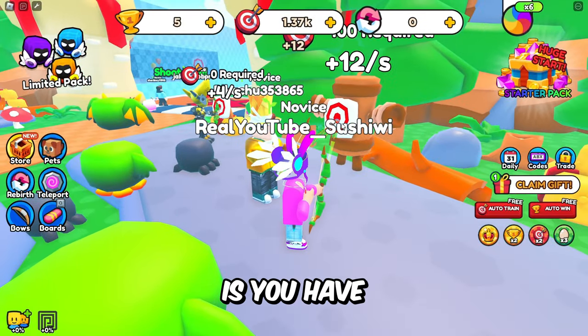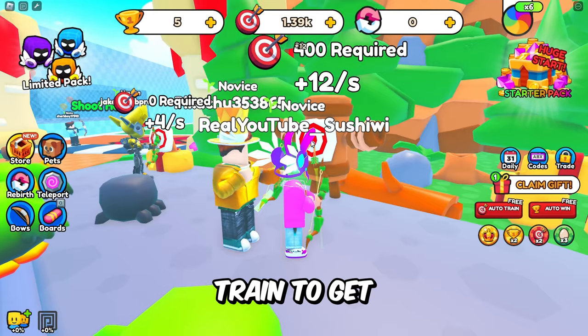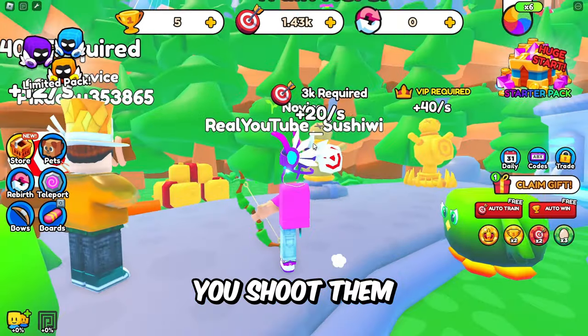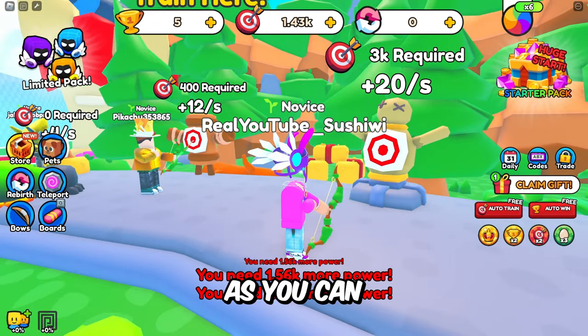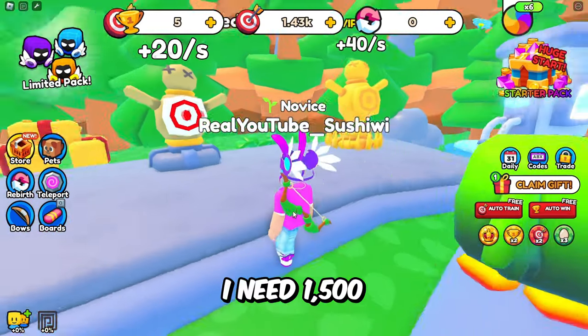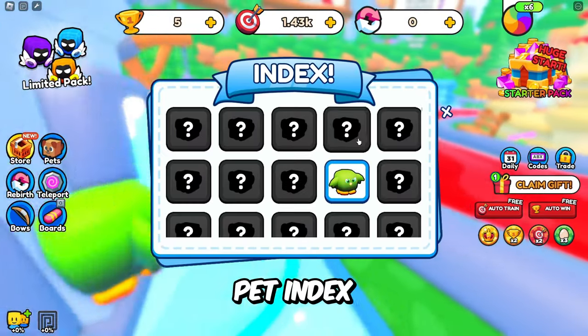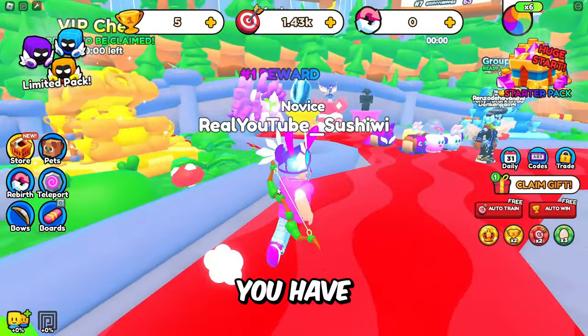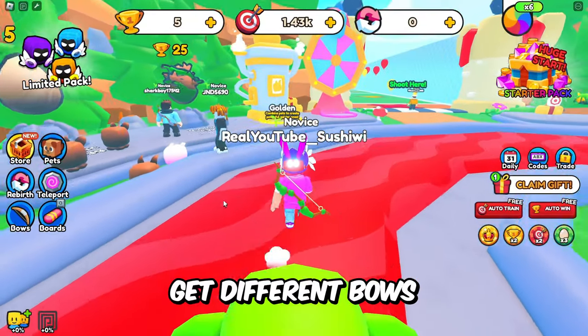The main goal of the game is you have a bow and basically you walk up to these targets and you can train to get more power as you shoot them. As you get certain amounts of power you can train at different ones — I need a thousand five hundred more power, and of course there's a VIP one. There's also a pet index so you can see what pets you have, and I think there's a way to get different bows.